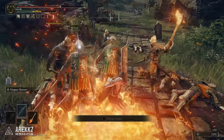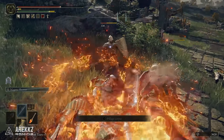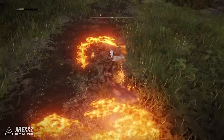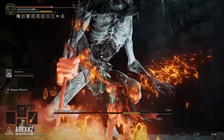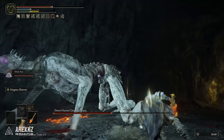Welcome back to another Elden Ring video. In this one I want to put together a quick guide on where you can find the Magma Blade, which is a very rare curved sword that deals slashing and fire damage. Not only does this weapon look incredibly cool, but the fire damage is effective against unarmored enemies and fleshy creatures, and it also has a rather awesome Ash of War.